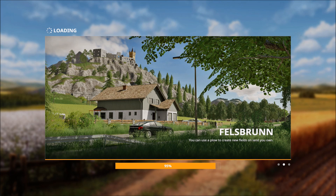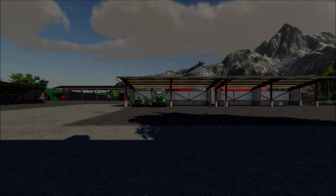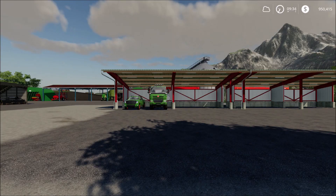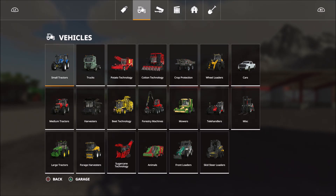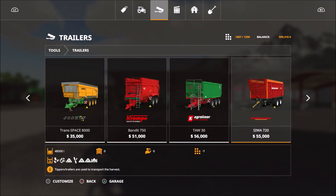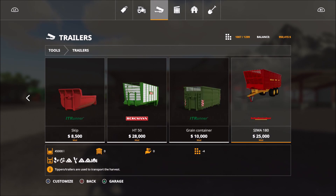We also now have it where it shows what crop you're growing instead of just the little symbols, which is a big help. Once you're in-game, go into the same category in the shop that you installed the mod from. So go over to Trailers and all of your mods will be at the end of the list — just scroll all the way over and there it is. Now all you have to do is buy it and it's yours in the game.